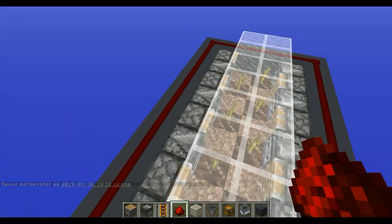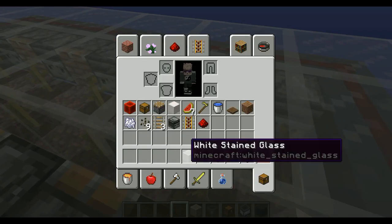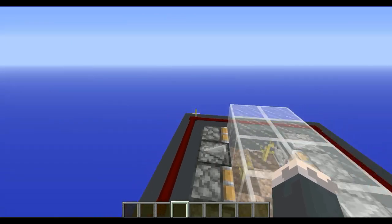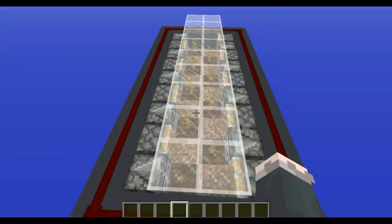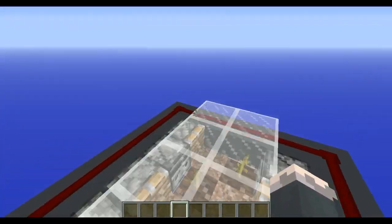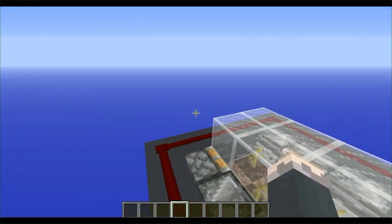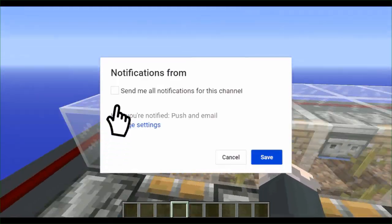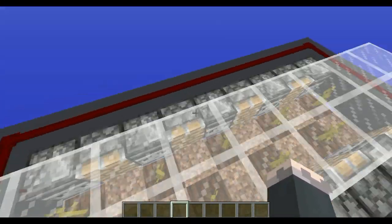Hey everybody, my name is TeeFees and welcome back to another episode of Tech Tuesday. Today I'm going to be doing something that's very far from original, but I don't think Mumbo Jumbo ever made a complete design for this. So we're going to do a quick tutorial right here. This is a melon farm he experimented with a few months ago, but he never actually made an official tutorial, so I'm going to give you the materials list and what is required to build this elegant machine.